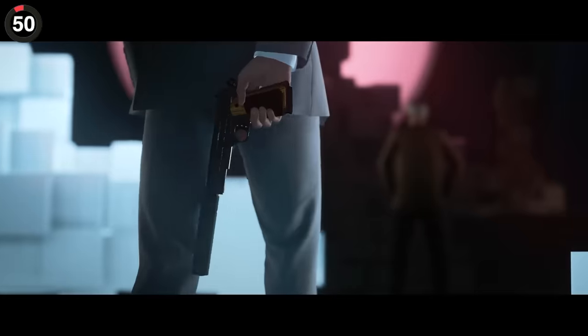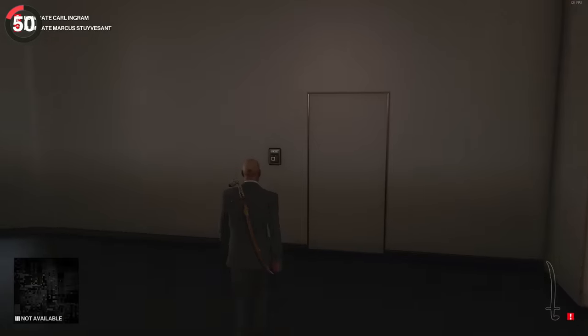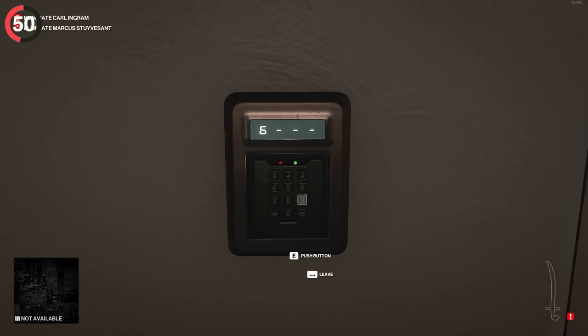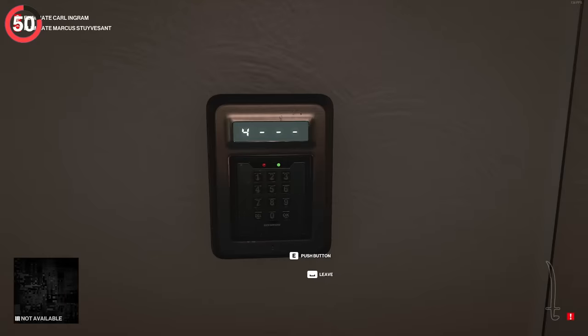Another game with the most detailed levels is Hitman 3. In the opening Dubai mission, you could find a keypad that needs a code to enter. If you type 69, Agent 47 says 'Ho ho ho.' Type 47 and you get 'Perfect.'